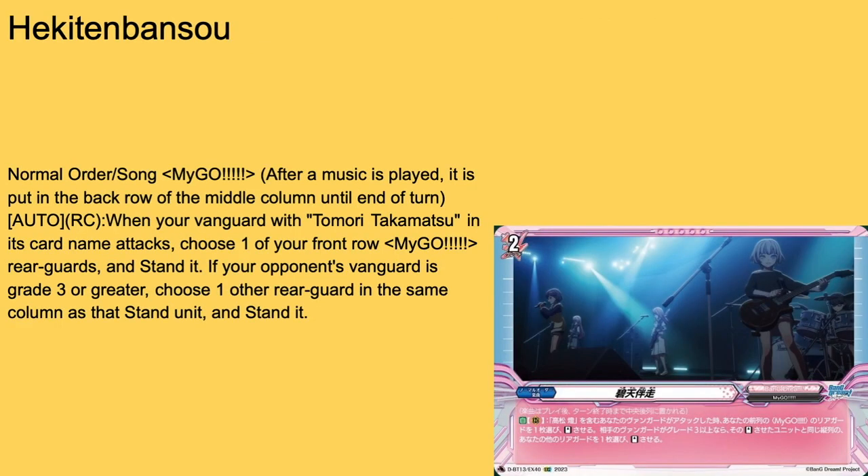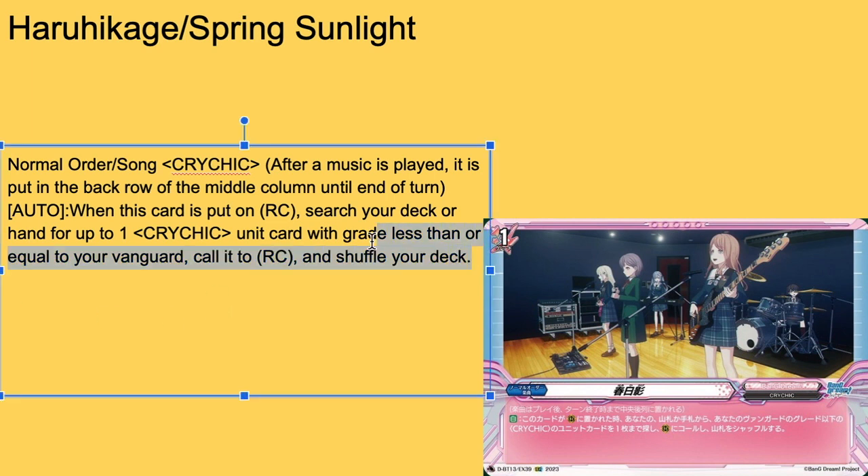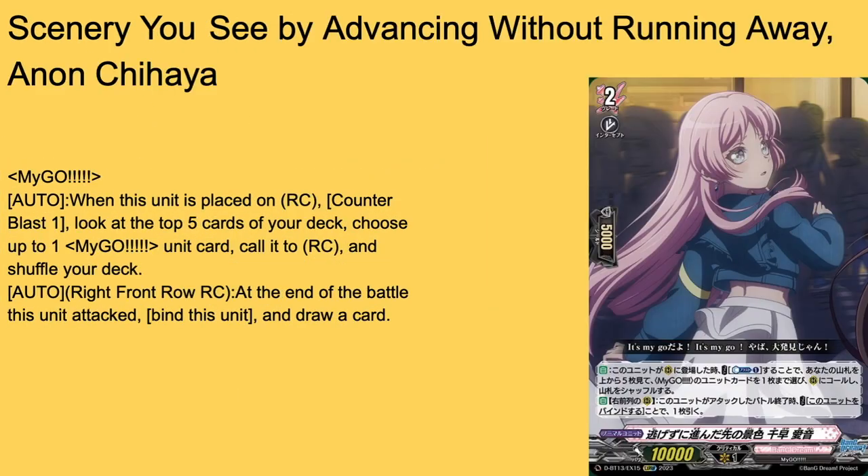Then we have Hei Can Ten Ban Soul — a non-searchable grade two normal order, Song, My-Go. After music gets played, put it in the back row of the middle column. Auto rear guard: when your vanguard Tomoru Takumatsu attacks, choose one of your front-row My-Go rear guards and stand it. If your opponent's vanguard is grade three or greater, choose one of your other rear guards and call and stand it — so you get a guaranteed free stand plus a Via Mans Bruce-style stand on the column. Not a bad order, but I like the search order more if we don't run into more Cry Chick cards.